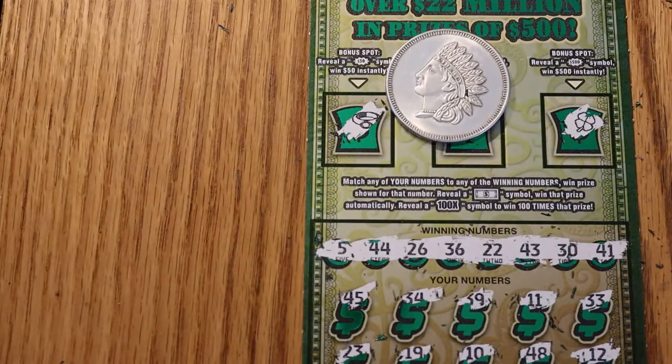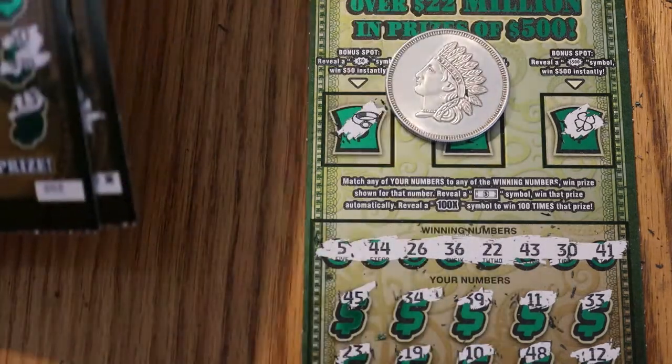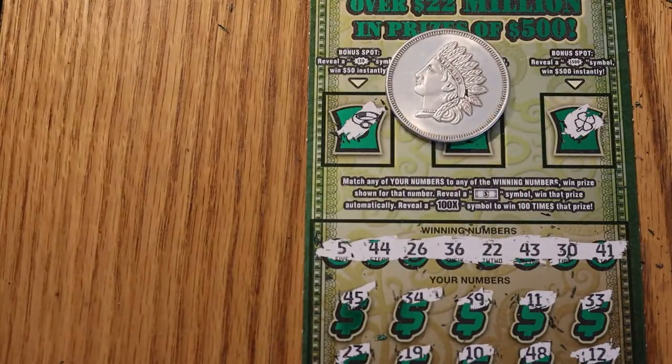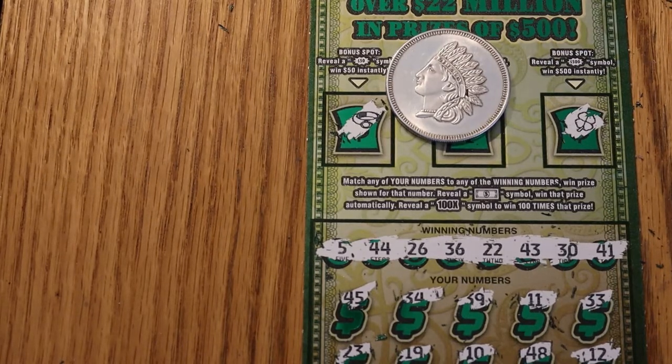Overall, pretty good. We got 50 and 30, that's 80 — so down 40 on the session. The way you look at that is I scratched four $30 tickets for $10 each, and believe me, I consider that great. That's it for now, hope you enjoyed this. Hit the like button, comment, subscribe, notification bell, and we'll be back tomorrow with more. Have a great day, everybody. This is AZ Scratchers signing off. Have a good one, bye.